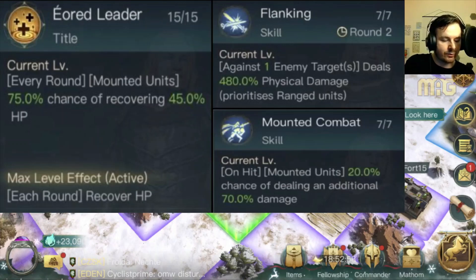Mounted Combat gives mounted units a 20% chance of dealing an additional 70% damage. These are the skills I don't like — I don't like something that's 20%. You might have a really good battle where it procs multiple times in the first couple of turns, but you can't rely on that. That's not dependable damage. There are plenty of times where a 20% chance won't proc enough to be reliable, and if it's kicking in turns nine and ten it's pretty useless compared to when all your units are at max in turns one, two, and three.